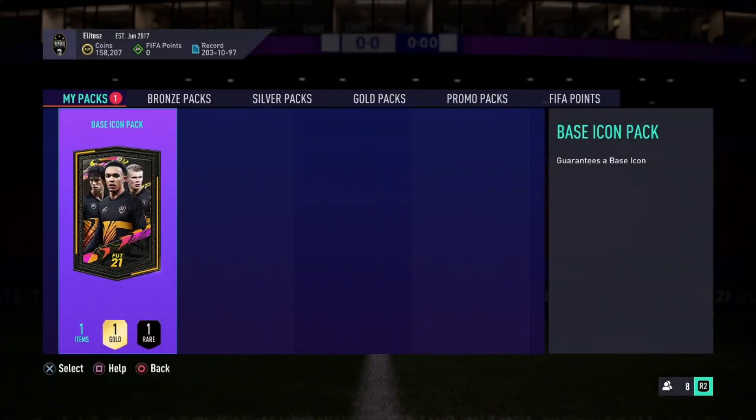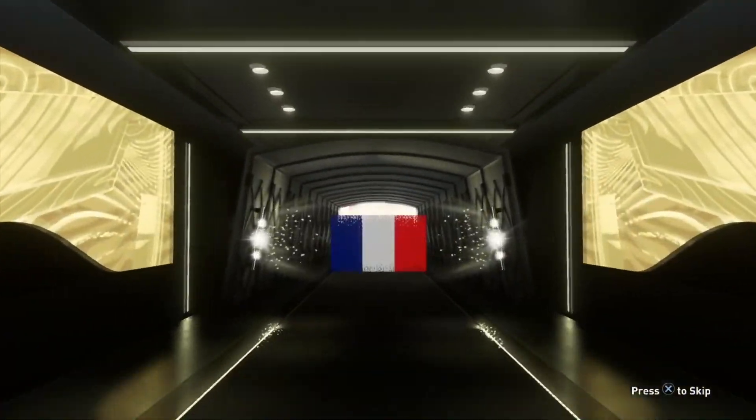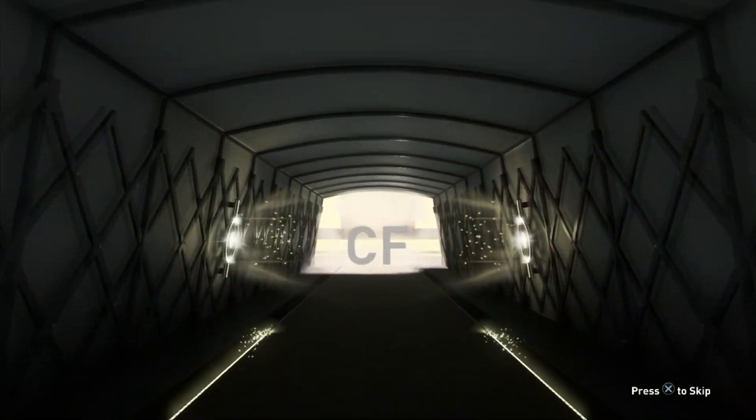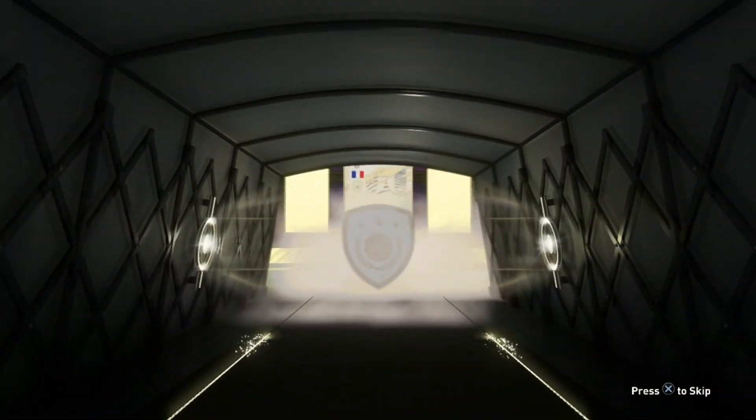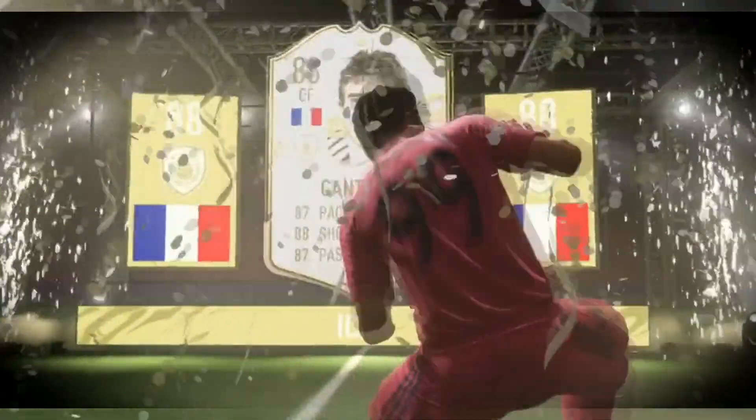Oh yeah, I forgot Vincent Kompany is a manager now. So — base icon pack, can we get something good? We're opening it right now. Please EA, bless us. Be a good nation, be a good nation. French center forward — is this Cantona? Oh my god, we just got Cantona!